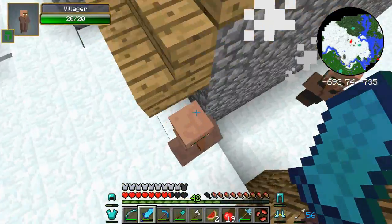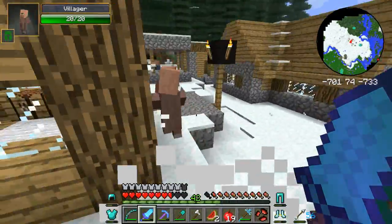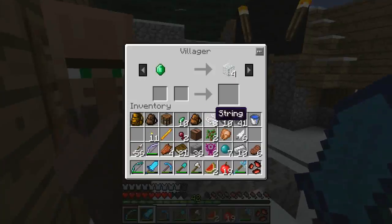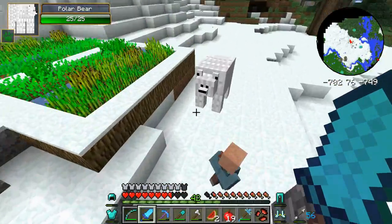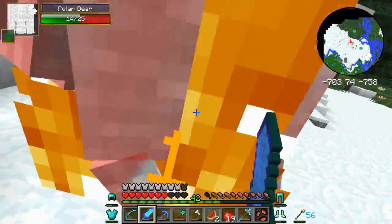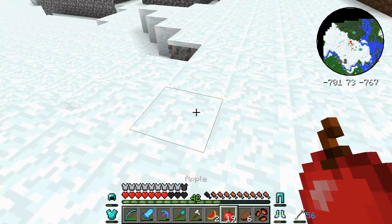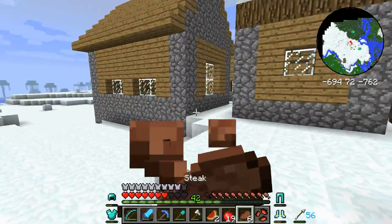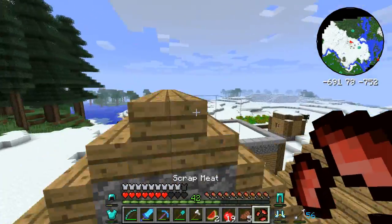Diamond helmet - seven emeralds, that's not too bad. Both pretty shitty deals. I'm going to just kill this guy just to waste some time. I'm going to start eating this because it has a lot more saturation than the stupid apple.